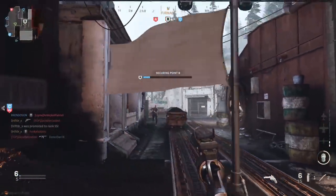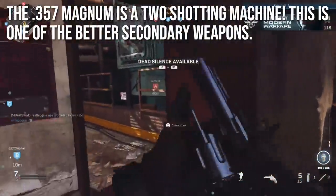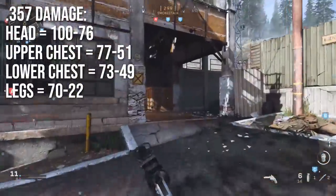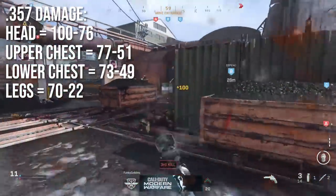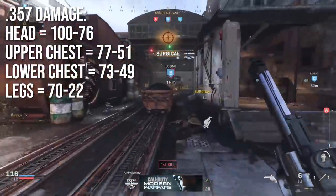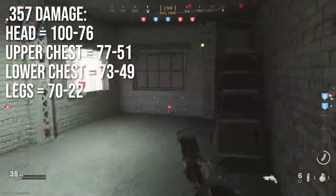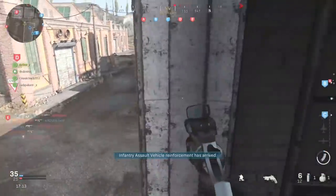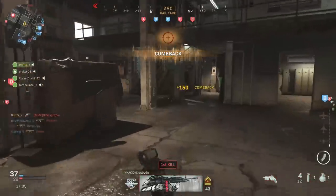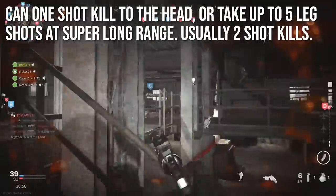I saved most of the better pistols for last. Let's talk about the .357 Magnum — a two-shotting machine and one of the better secondary weapons in Modern Warfare. Damage is 100+ to the head up close, meaning it will instantly one-shot kill people to the head up to pretty good ranges. At super long ranges headshots drop to 76 damage, still incredibly high. Upper chest deals 77 up close and 51 at distance; lower chest 73 to 49; legs have huge variability from 70 down to 22 at very long range. It's usually going to be a two-shot kill weapon.